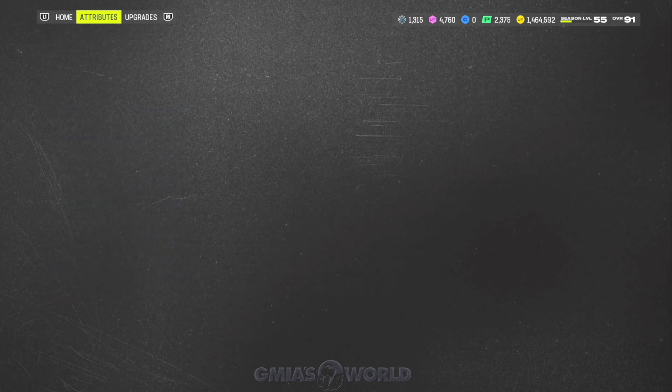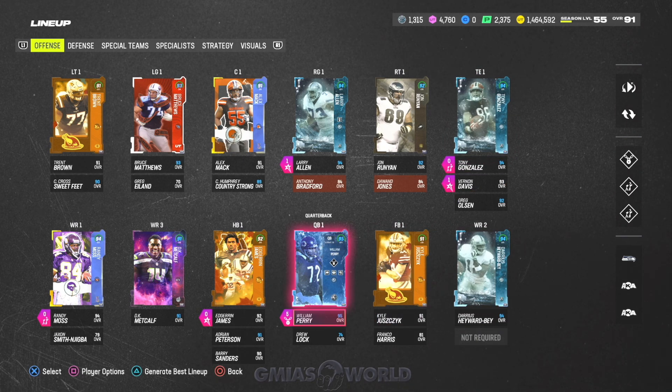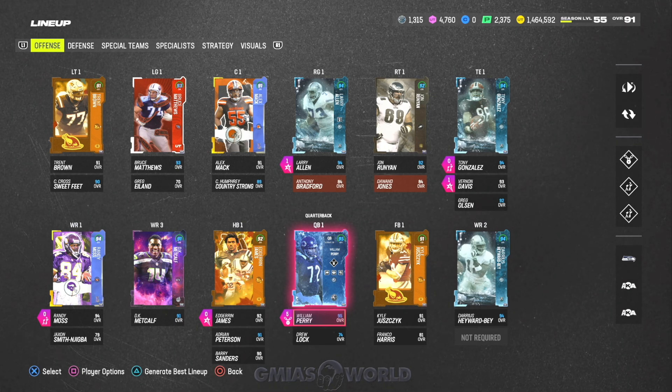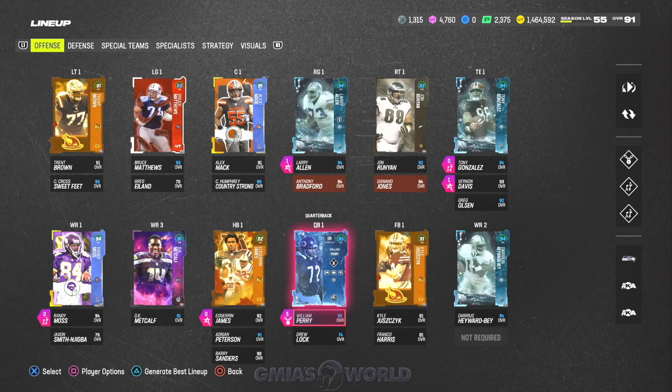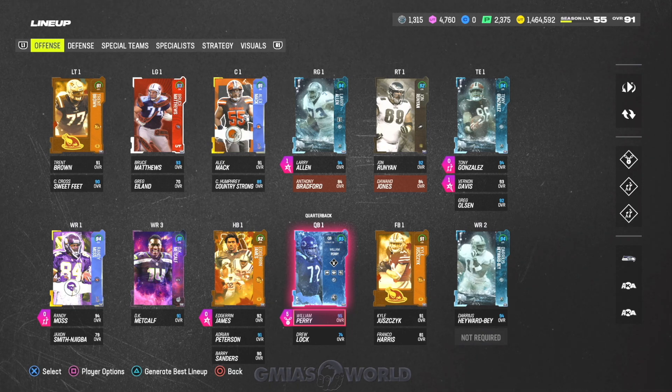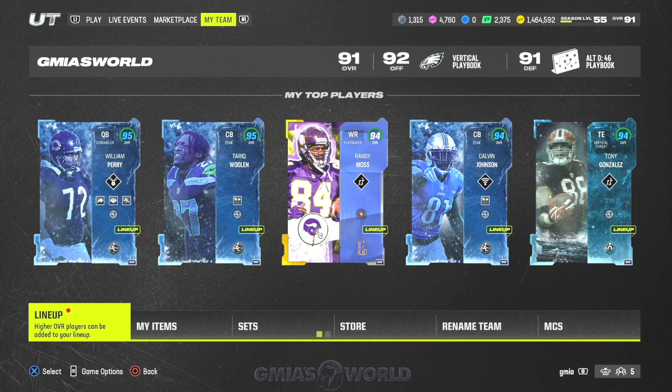Tony Gonzalez and Larry Allen are really good. Everybody else I have right now are regular players because I'm still moving over from a Seahawks theme team to Zero Chill, so everybody's just going to get a little bit faster. You're creating an ultimate god squad and all the players except William Perry are set players you can make yourself. Take advantage of the giveaways from EA Sports by logging in. I have one more giveaway on Twitch — there are always giveaways regularly for this channel. If you have any other questions about your god squad, let me know in the comments. See you next time, one love.